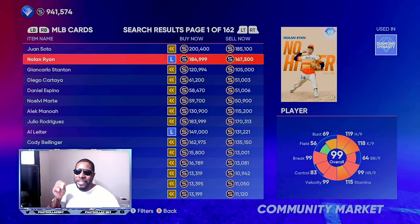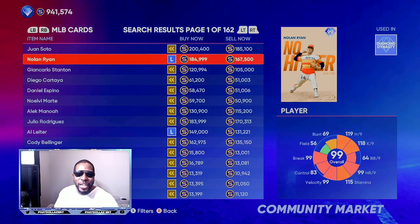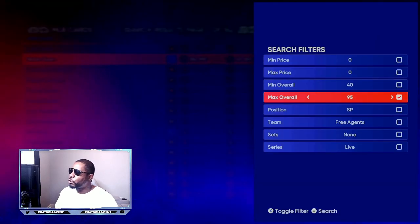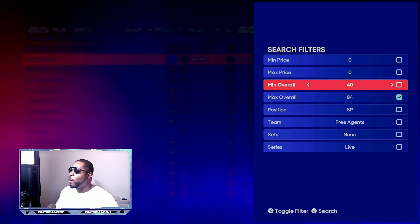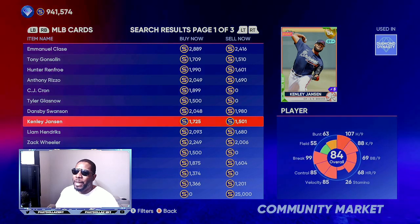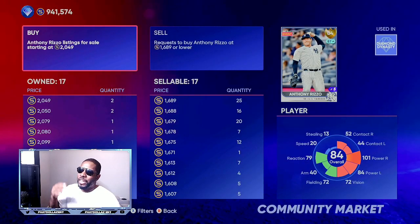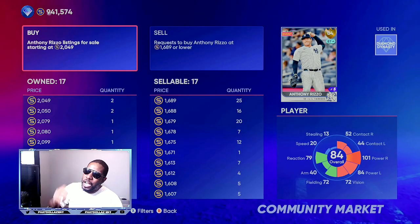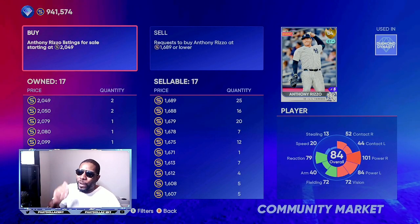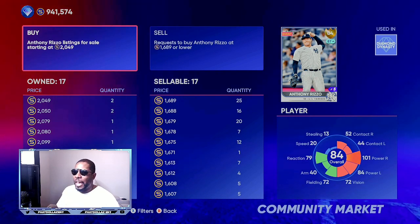The number one unlimited stub method in MLB The Show 22 — I'm going to give you the certain card you need to be going after right now. Come to filters, filter to 84 overalls, then 82 overalls, or just type the name in. We're going to be looking for Rizzo. Rizzo has enough gap to make you profit over and over. This Rizzo is down right now because people are undercutting cards, and we have a new program with a new 99 overall Austin Riley coming into the game.